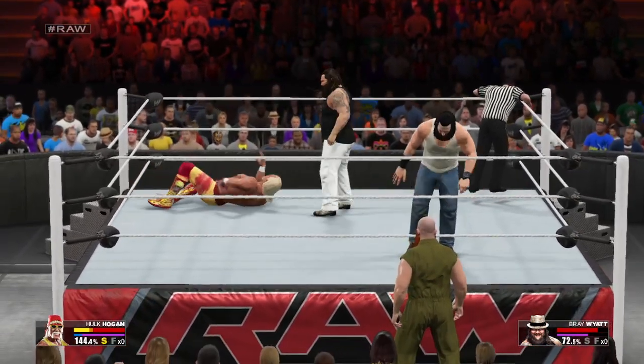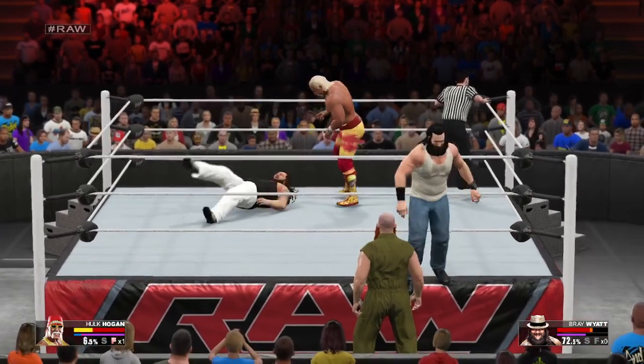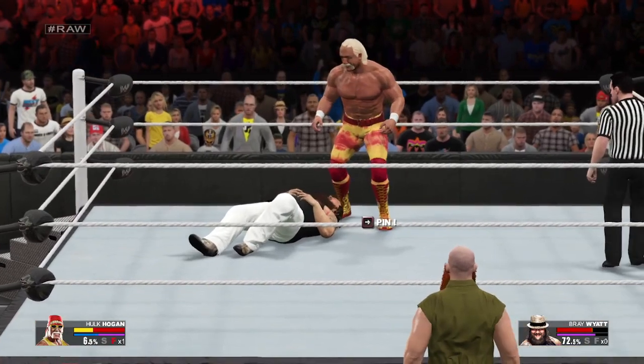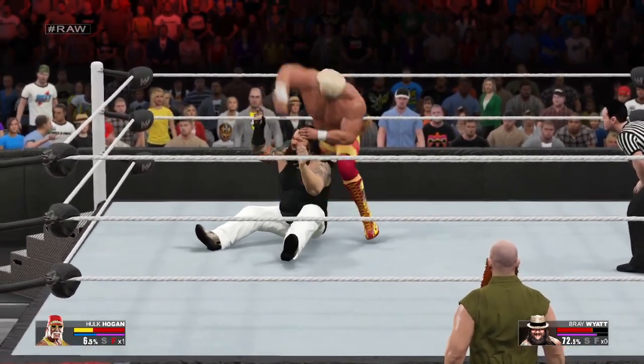Now I know a thing or two about legendary finishing moves, because I have the pile driver. But even I have to say, there's not a finishing move that's taken down more opponents than Hulk Hogan's leg drop. You're talking about more than 300 pounds dropping on an opponent's throat.